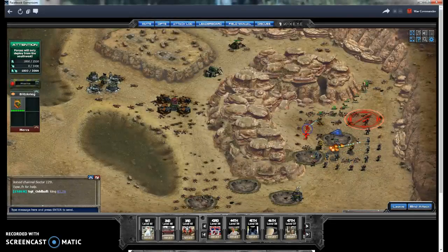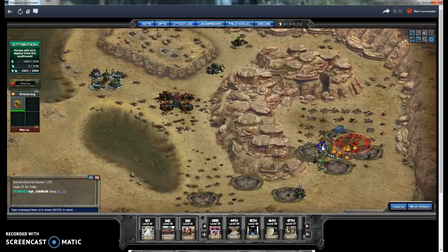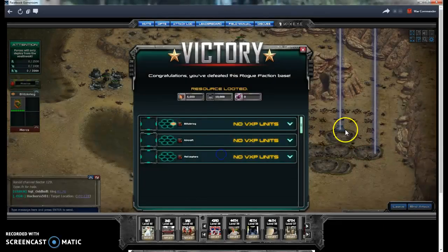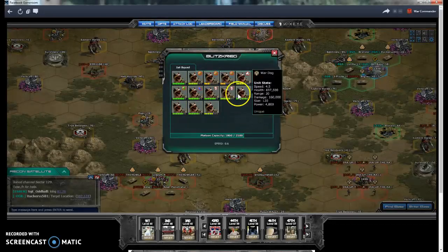Badda bing badda bing badda bing — one base down and that was three liberator tokens! That's how simple that is. Did take a bit more damage than usual, not sure why.